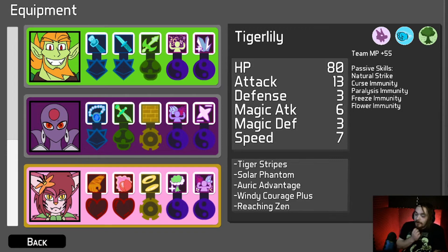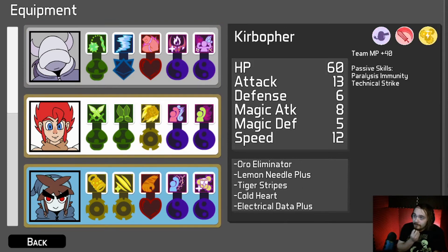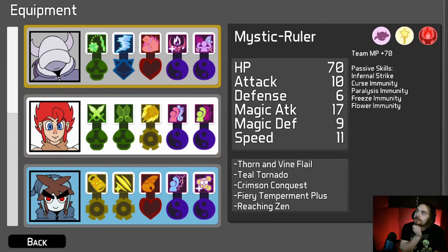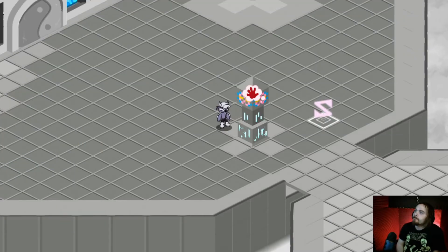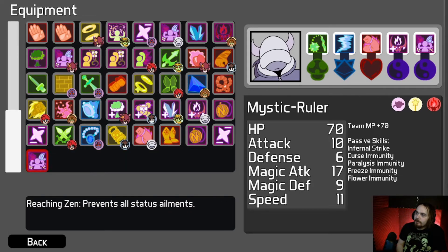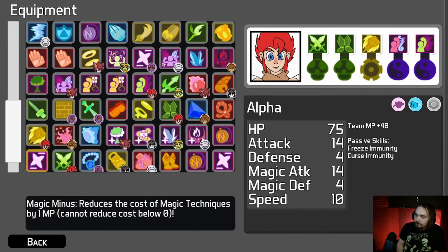Tiger Lily provides coverage for grass, so we would have three out of four. That means it's either Alpha or Nylok here. I give it to Alpha. If I do Alpha, I can give him the Reaching Zen — so he's protected from everything.